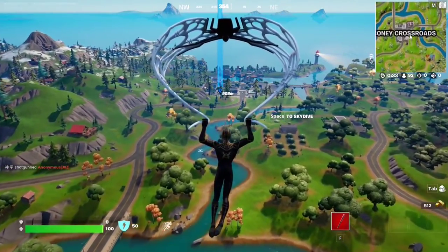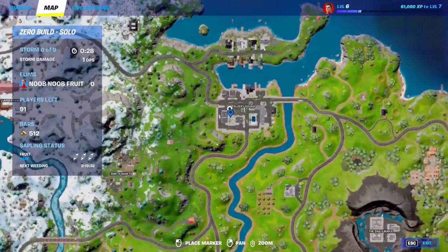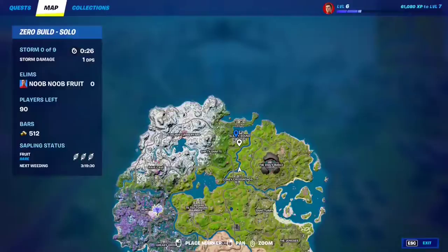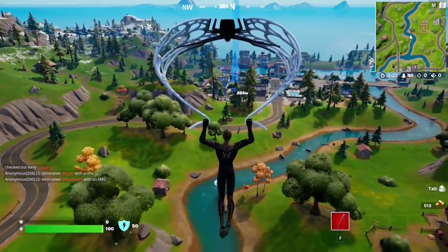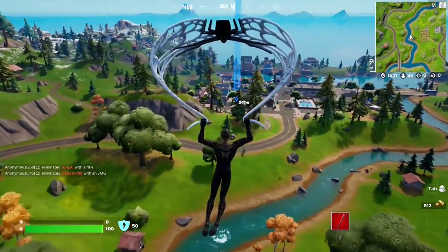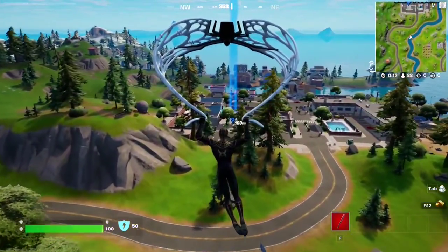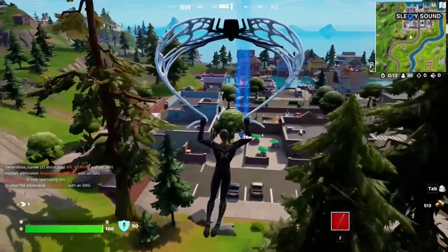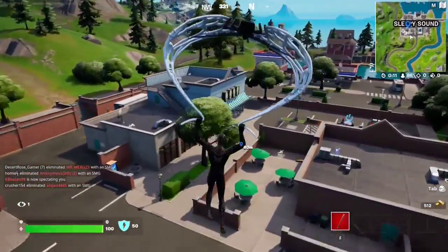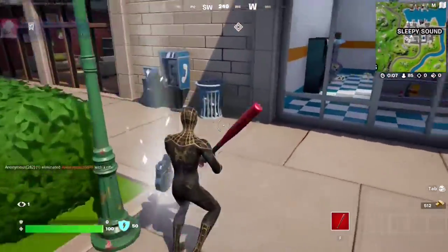For this Snap quest, you have to collect tower tokens at Sleepy Sound. Make your way to Sleepy Sound and I highly recommend starting right on this spot — that's where you're going to find the first token. The tokens are really spread out so you'll have to walk around the entire POI, but this is the best route. Here we are — it's going to be right in front of this shop. There it is — that's number one.